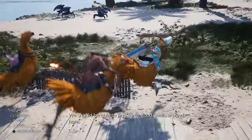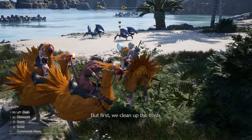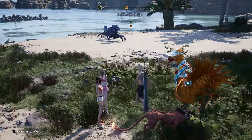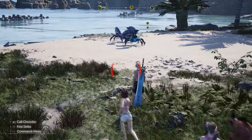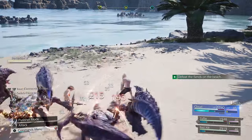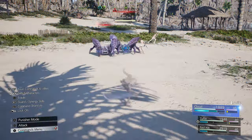We should be able to find some good shells around here but first we clean up the trash. Okay, so I guess we fight these guys first. Fall Frog Bubble — let's see what this is.